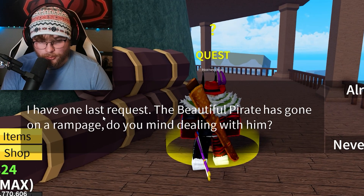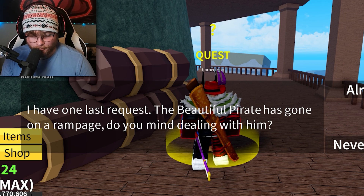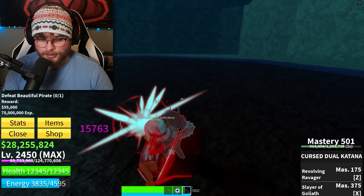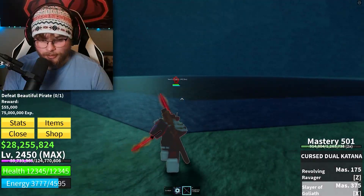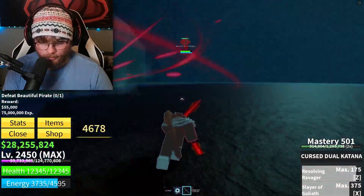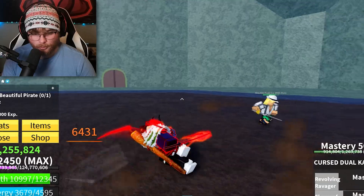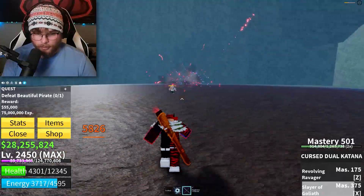Horn Man says: I have one last request. The beautiful pirate has gone on a rampage — do you mind dealing with him? Oh wait, the beautiful pirate's a dude. Hey man, I'm gonna have to kill you — your friend sent me because he doesn't like dealing with problems himself. This dude's got social issues — instead of just talking to you guys he just wants to kill all of you. But it's worth it for me because I get a cool effect after all this.